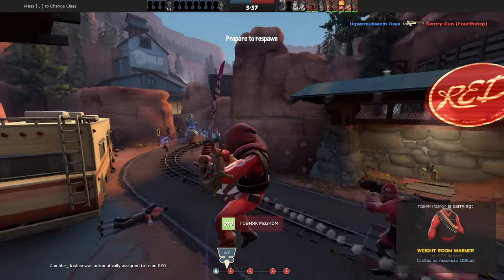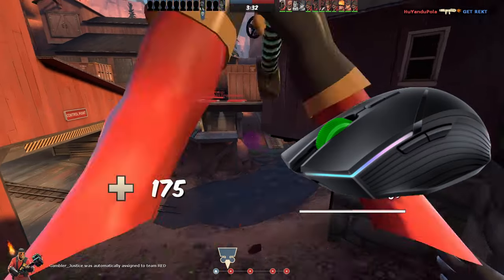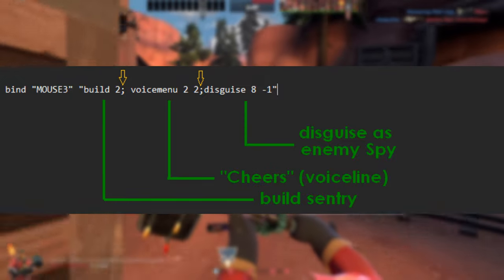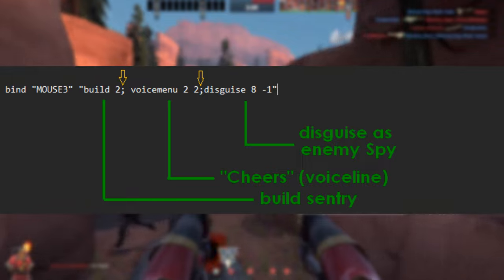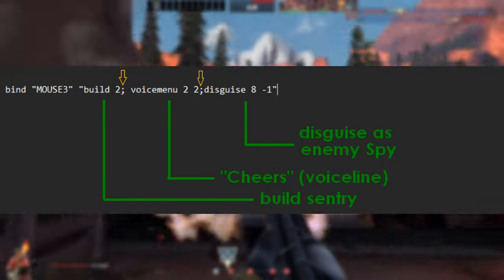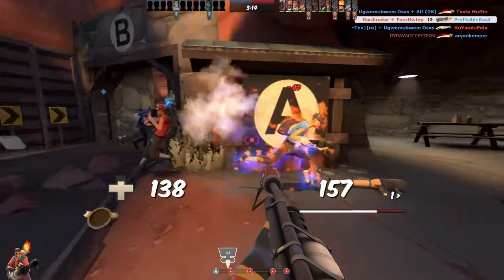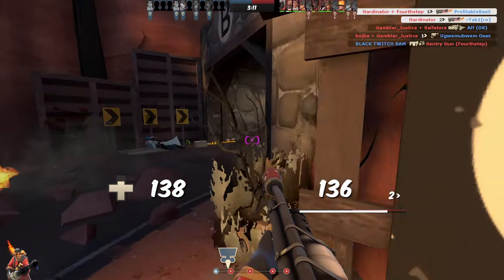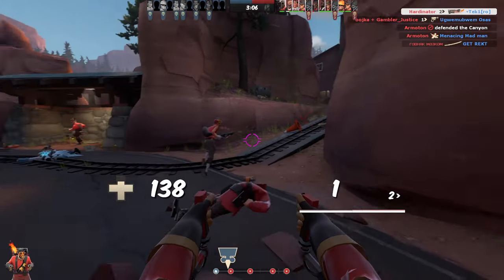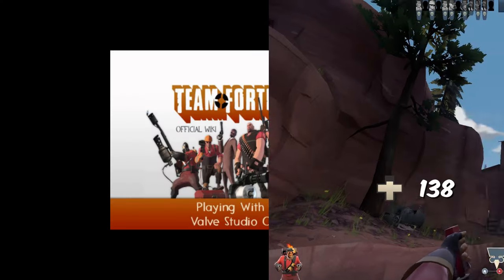Truly advanced usage of binds is when you combine them. For example, by pressing the mouse wheel down, I build a sentry when I'm Engineer, and disguise as Spy when I play Spy, while also using a certain voiceline. You can achieve that by putting a semicolon after the first command. The normal 'build a sentry' voiceline gets overwritten by the GS voiceline, which is used to hide it from nearby enemies that you are building a new sentry.